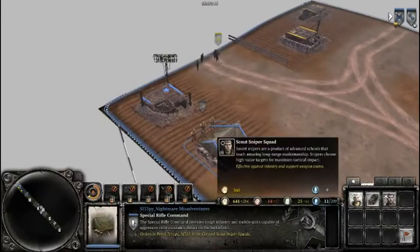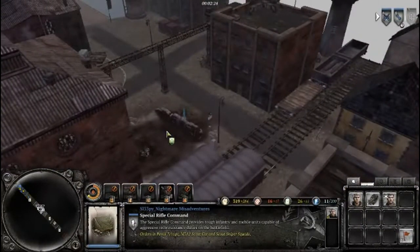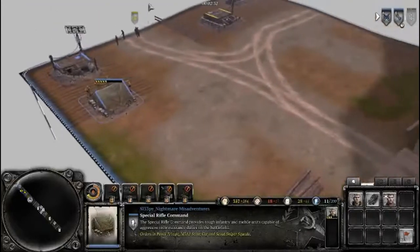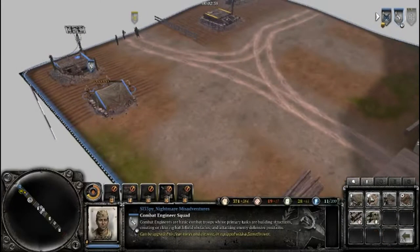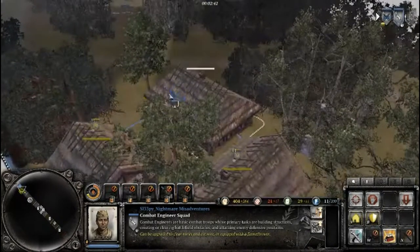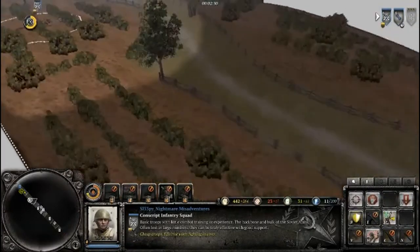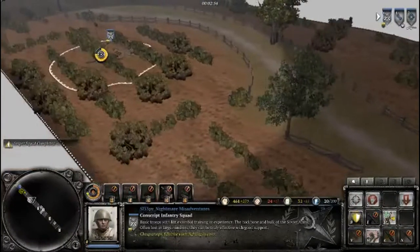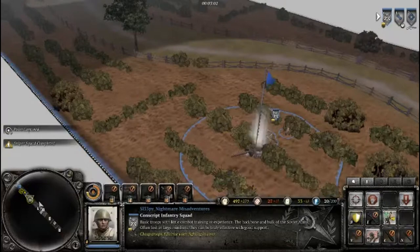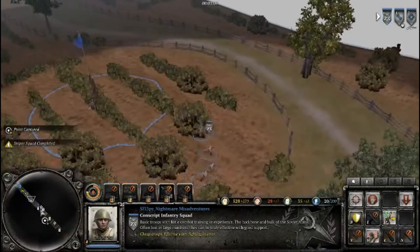So now we wait for a bit — maybe we can pick off one or two while we're waiting for the second command point. How much does it cost for the next one? 50, so we've got a little while to go. It's straight in the middle, didn't even see it. We want to capture as much as we can and take as much as we can.